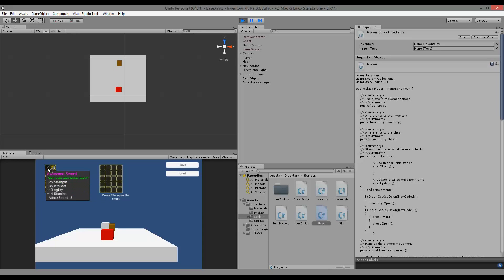If we go to our chest and pick up a sword and put it into the chest, I'm not able to pick up any more items. The reason is that when I move something around like this, I'm not able to free up any space in my inventory. The only time we are freeing up space is when we either right-click on an item to use it, or pick up an item and place it outside the inventory to drop it on the ground.